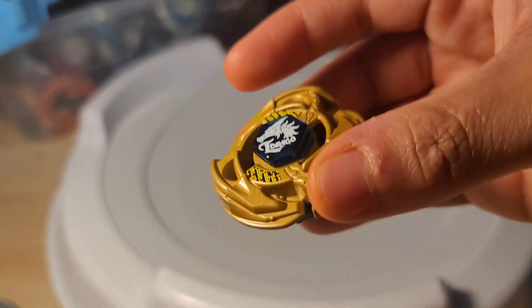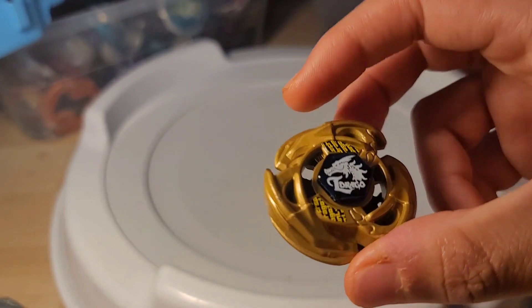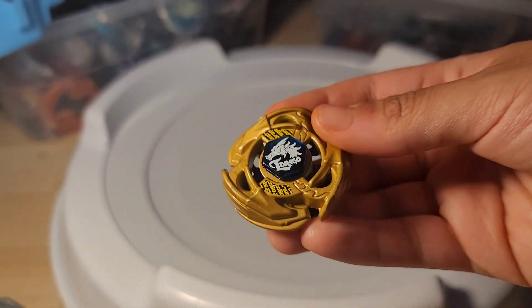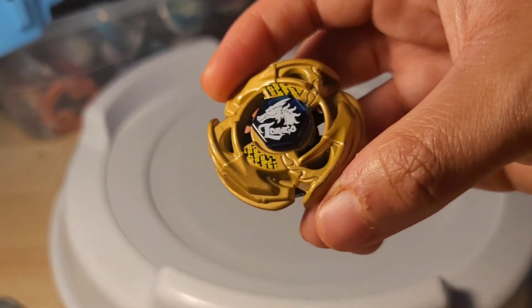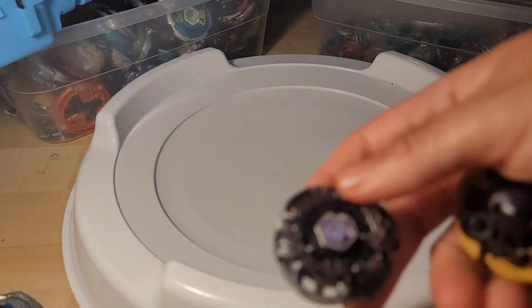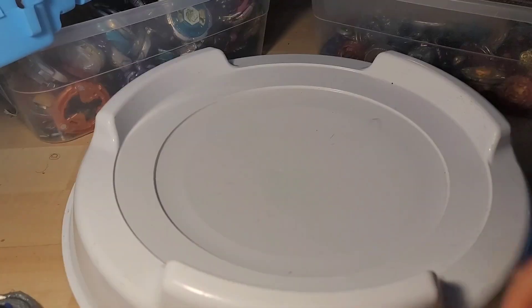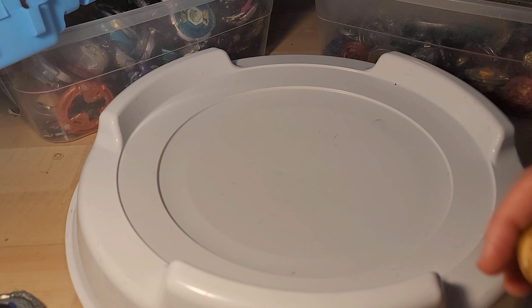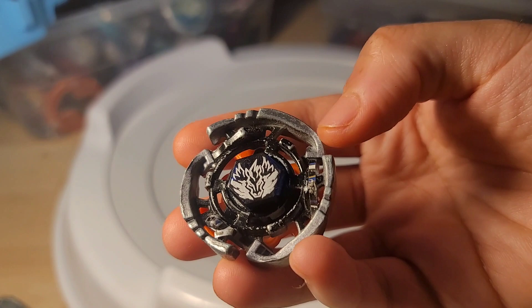I tried this thing on TR145WD and I think it makes a decent stamina slash defense type. It's the only left-spin Beyblade that's like full metal - other than Gravity Perseus technically, which is dual-spin. In terms of pure left spin, this thing only has metal contact. With Gravity Perseus, a lot of times against taller Beyblades you come into contact with plastic. This is full metal, so every single contact this Beyblade has is gonna be metal. I'm thinking maybe this could help with stamina - that's the only good results I've got with this guy.